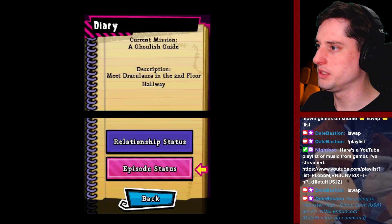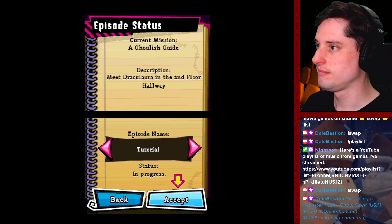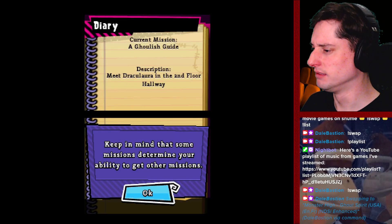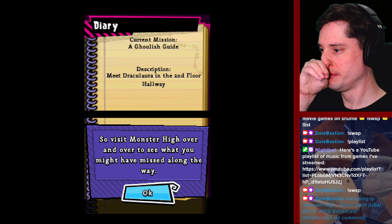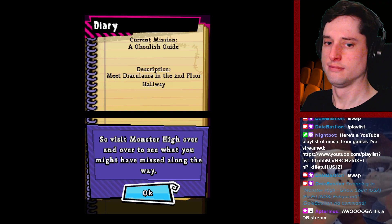Welcome to Monster High. I am Headmistress Bloodgood and you are here to learn. Is that understood? Curb that attitude — it will not be tolerated. Speaking of which, I have assigned you a guide to help you get situated. Her name is Draculaura; she will meet you outside my office. Now get going. Current mission: a ghoulish guide — meet Draculaura in the second floor hallway. I will accept.